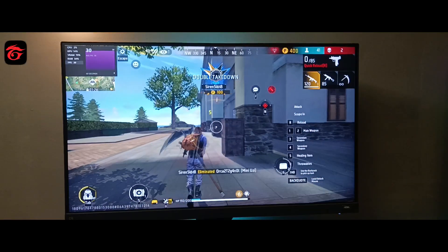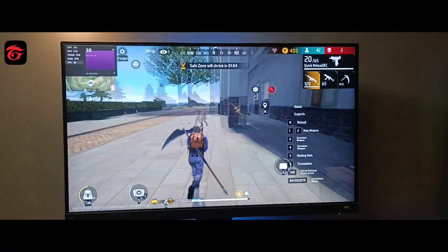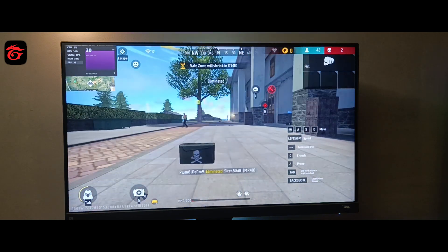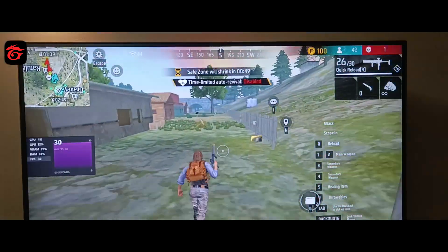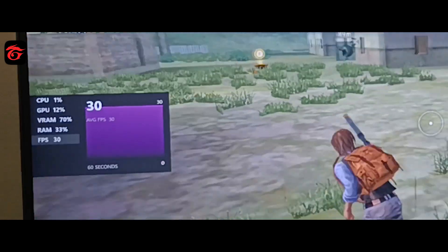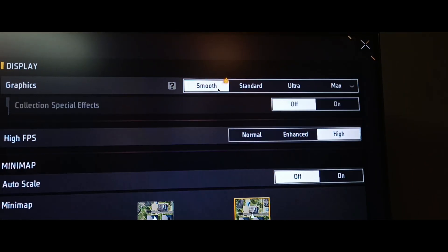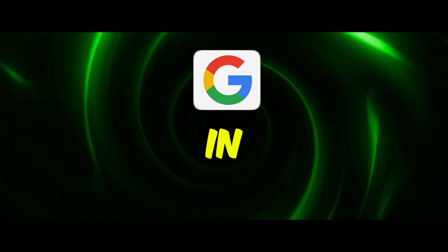I played Free Fire for quite a while and was pleased to see that the gameplay was exceptionally smooth with no frame drops or lags. The only downside I noticed was that the FPS was locked at 30. Even after adjusting the in-game graphics settings, it remained the same. This is something I hope Google addresses in future updates.